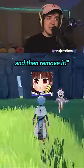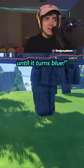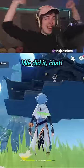Move the rocks sideways and then remove it. Hold up. No! Now click the building a couple of times until it turns blue. Now you can remove the rock. No way! Let's go, baby! We did it, Chad!